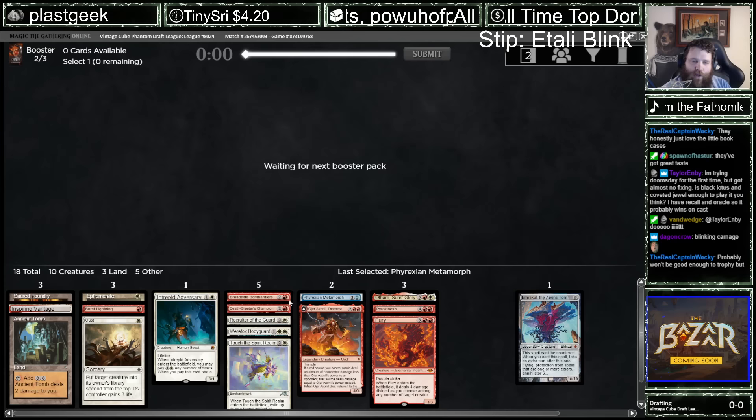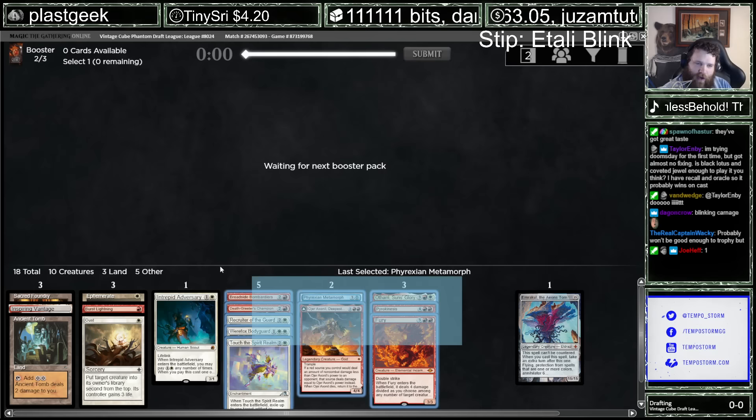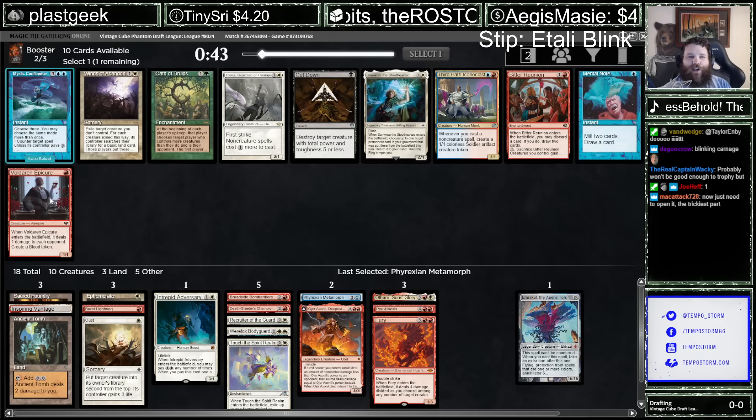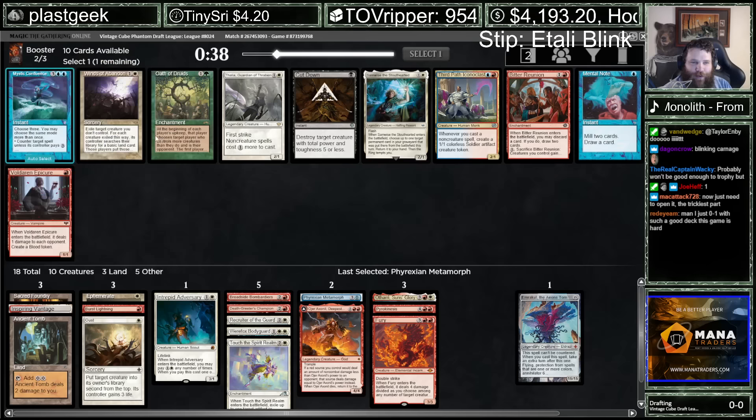The Bodyguard can slow blink it. Metamorph can clone it. Touch can blink it. Ephemerate can blink it twice. There's some blinkies here. You don't think this is going to be good enough to trophy? We've got a ton of good cards here. People trying to estimate a deck's chance to trophy haven't watched enough Vintage Cube, maybe. It's not that predictable of a format.